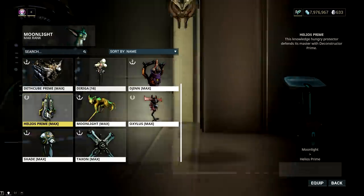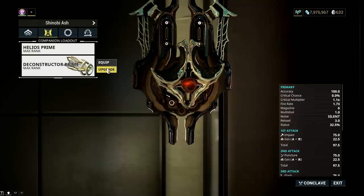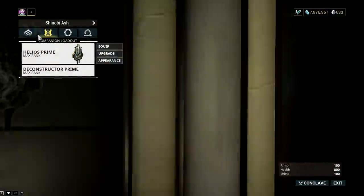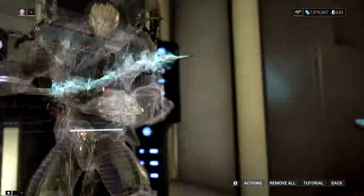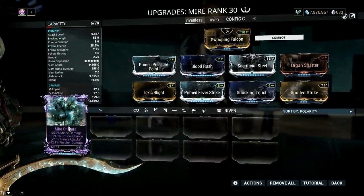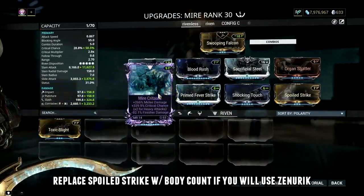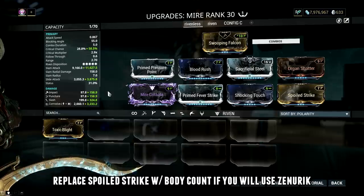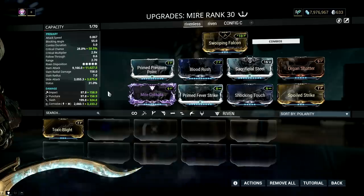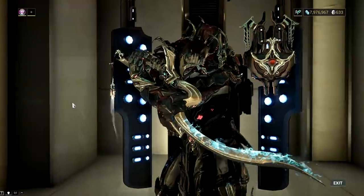Also, Adarza Kavat is not dependable in high-level missions since it will keep dying. The most reliable way to hit orange crits is to keep Arcane Avenger, add the Gladiator set mod on your sentinel weapon, then have a god-roll riven with tons of critical chance. With over 300% crit chance on my riven, plus Sacrificial Steel and Blood Rush, my Landslide will have a reliable 65% crit chance at max combo. This is my meme max build for Landslide, and it requires you to use the Naramon focus to keep the combo counter at max.